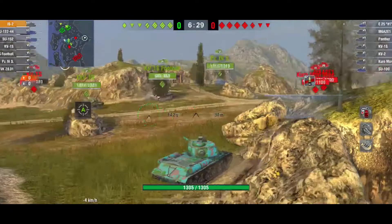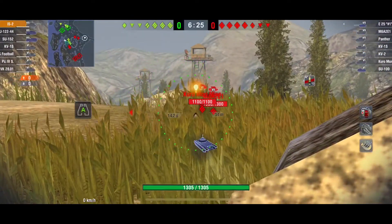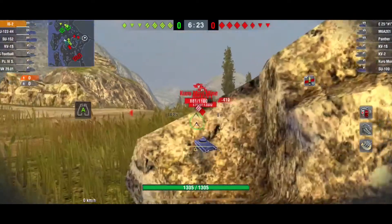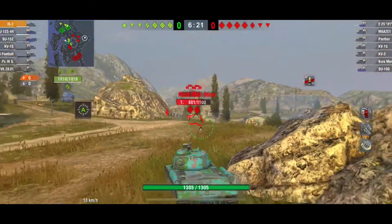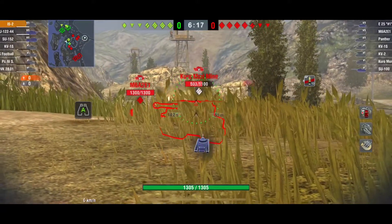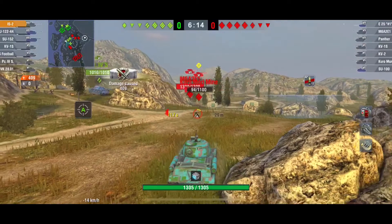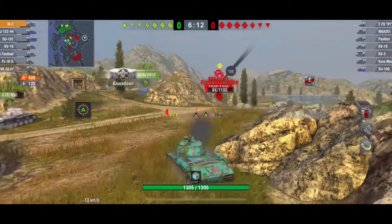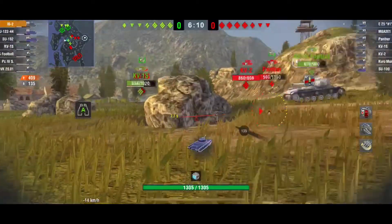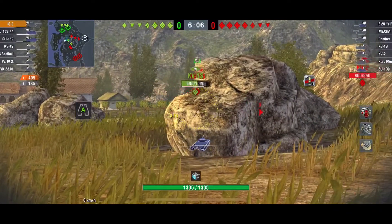On Mines there are great places to hide if you're in a lumbering heavy with a 14-second reload. Here's one — just hide behind this big lump of rock. I push out a little bit; gun depression on this thing is absolutely pants, but I get a nice 400 into the side of the Kuru. Somebody shoots me from over there — bounces. That's the SU-100 — he's not going to pen me from that distance.